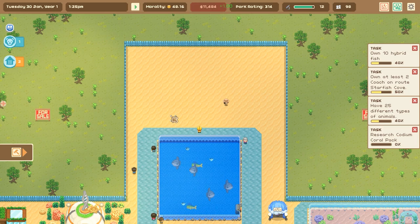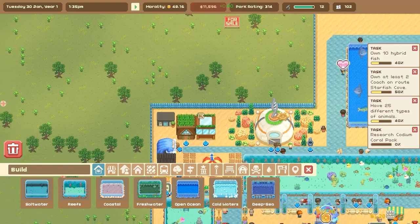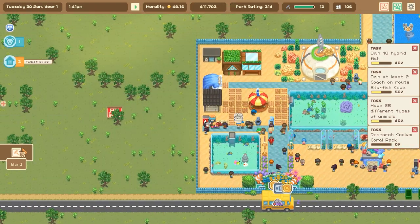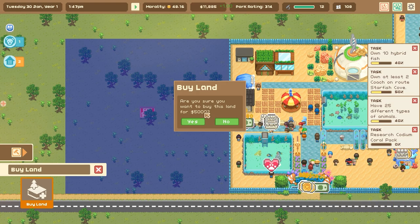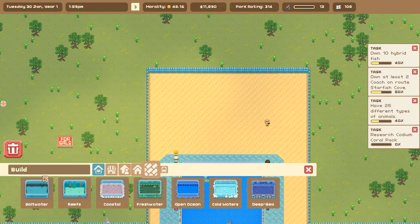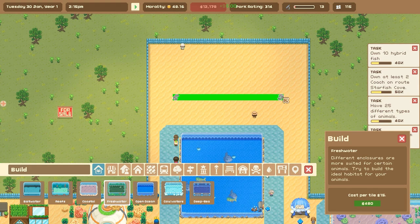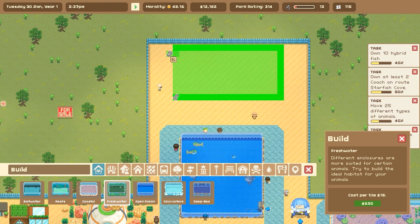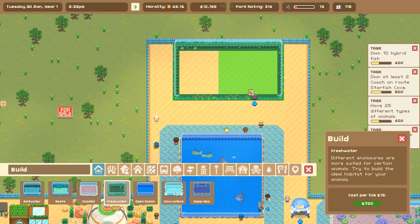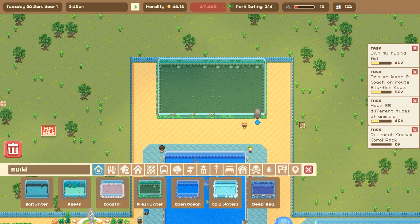We also want to go ahead and snag that catfish I saw for our very first freshwater tank, which would be so much fun. I kind of want to be able to put that in a whole new area, but that's like 5,000 smackaroos — that could be half of a new bus. So let's utilize this zone up here, leave a little bit of space in case we can fit a shop in, and put in a nice long spot where we can have a freshwater zone for the catfish.